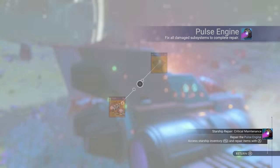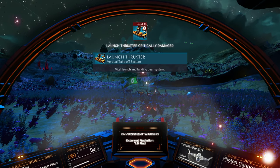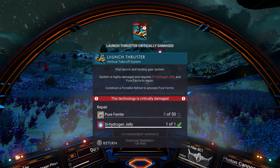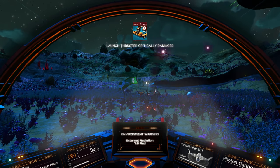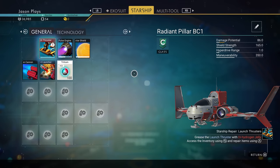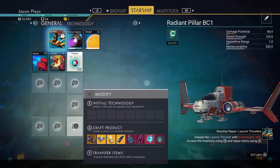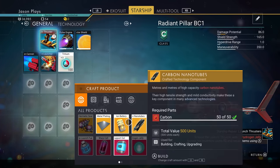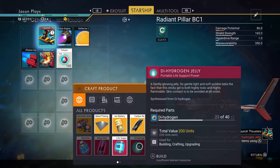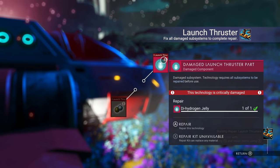We have our hermetic seal — let's add that in here. Done! Pulse engine is completely fixed. Now we have to fix our launch thruster — we need pure ferrite and dihydrogen jelly, and we already have the jelly. If you want to make dihydrogen jelly, go to your blueprints — press A on Xbox or X on PlayStation — and in your recipes you'll find dihydrogen jelly, which requires 40 dihydrogen crystals to make one.